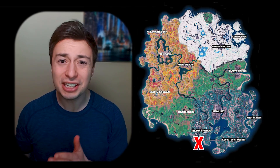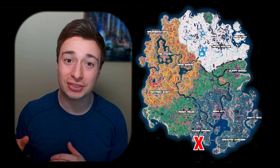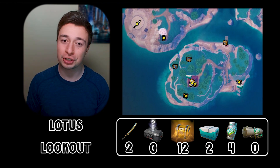Number 4. Coming in at the number 4 spot on our list is a spot at the very bottom of our map, just south of Steamy Springs, called Lotus Lookout. Now this spot has 2 Kinetic Blades, 12 chests, 2 coolers, and 4 Slurp Barrels.